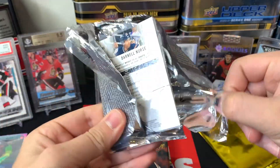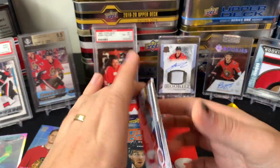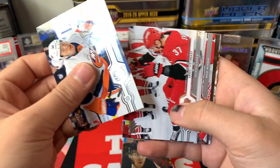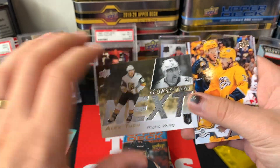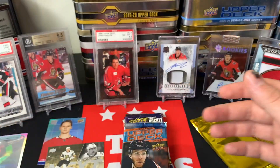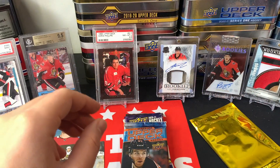Moving on to Upper Deck Series One from 2019-20 — need the Quinn Hughes to finish off the Hughes brother collection. We've got Zegras, Svechnikov, DeKeyser. We've got a Generation Next Alex Tuck — I think he's on the IR to start the year but the Vegas Golden Knights have a really nice color scheme with that gold.